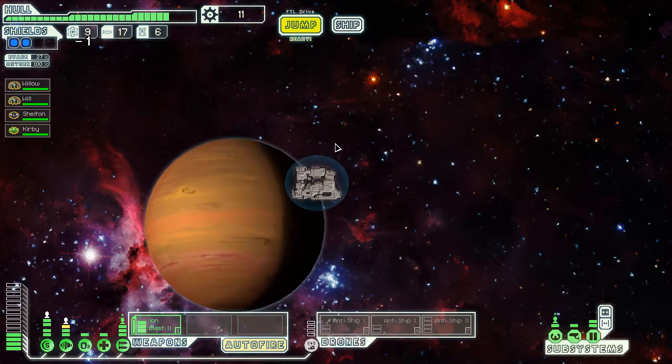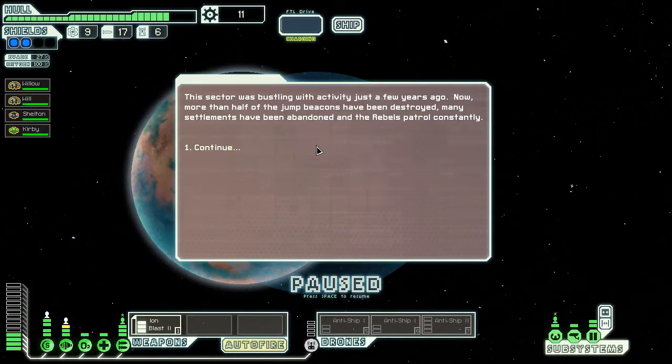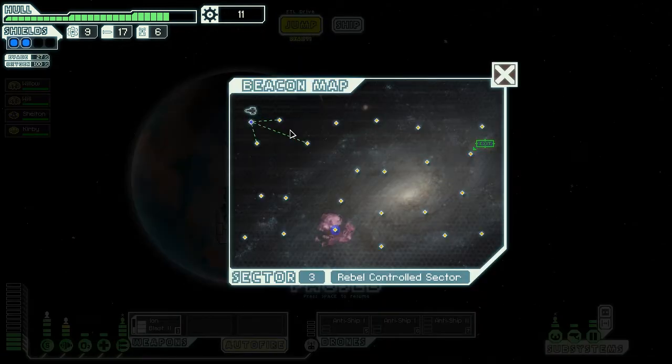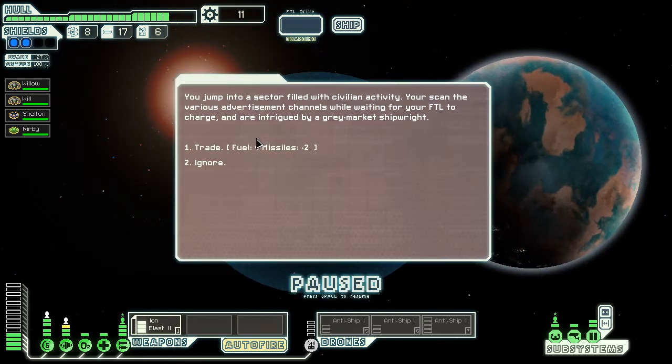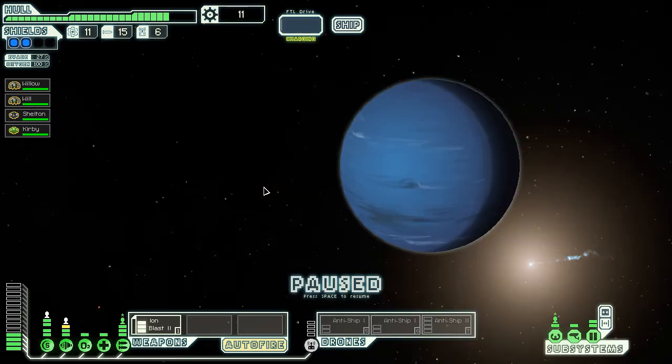We'll go to the rebel controlled sector to the north because the one to the south leads to a path I don't want to follow. Half the jump beacons have been destroyed, settlements abandoned, and rebel patrols are constant. Those rebels are douchebags — they destroy everything they touch. Minus two missiles for four fuel? Sure, I'm definitely for that trade because I don't even have a weapon that uses missiles.